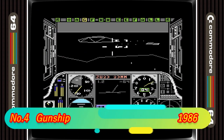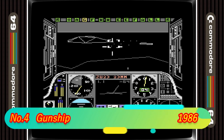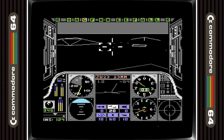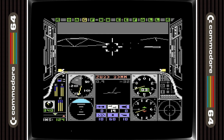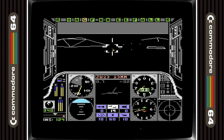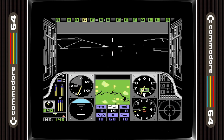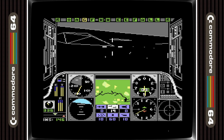In 4th place we have Gunship. This is by far the best helicopter game on the C64. Yeah, it's not to the same standard as Project Stealth in actual simulation quality, but for entertainment quality it's excellent. And who can forget that iconic intro screen — it's etched in my brain still to this day and brings the memories flooding back.